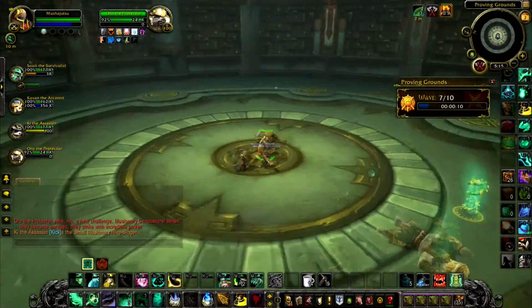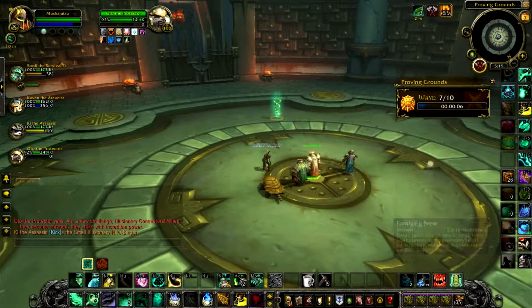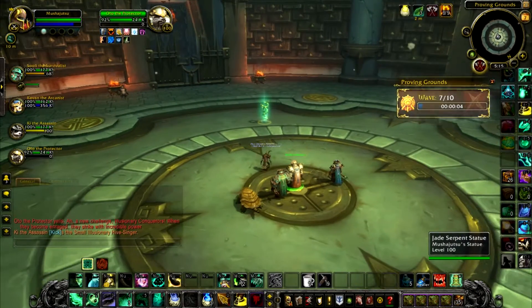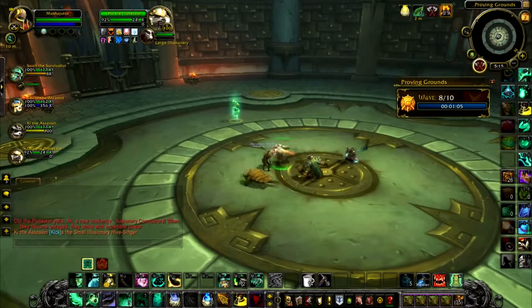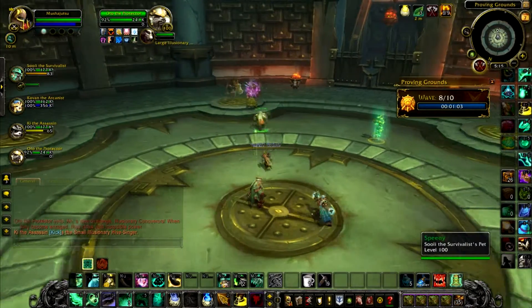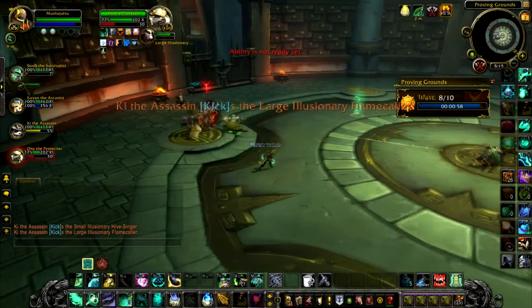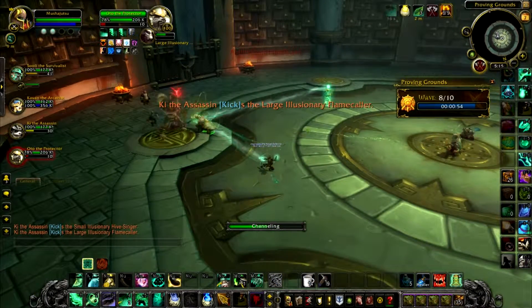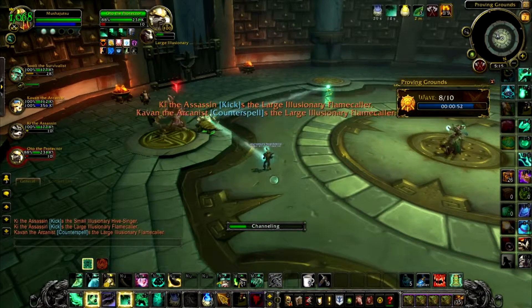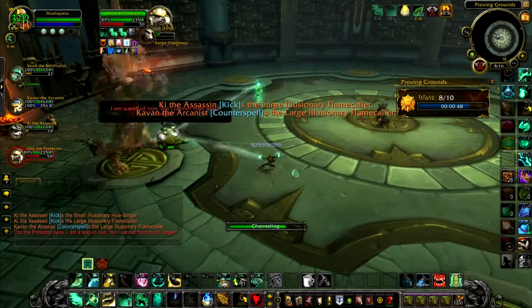Wave 7 had a little bit of a tough time, but you've got your cooldowns - you're pretty good for that. Revival will be back up in 30 seconds; I'll probably be blowing that on the final wave though. We'll go ahead and stun everything to reduce the damage, empower my Enveloping Mist, top off the tank, and keep channeling.